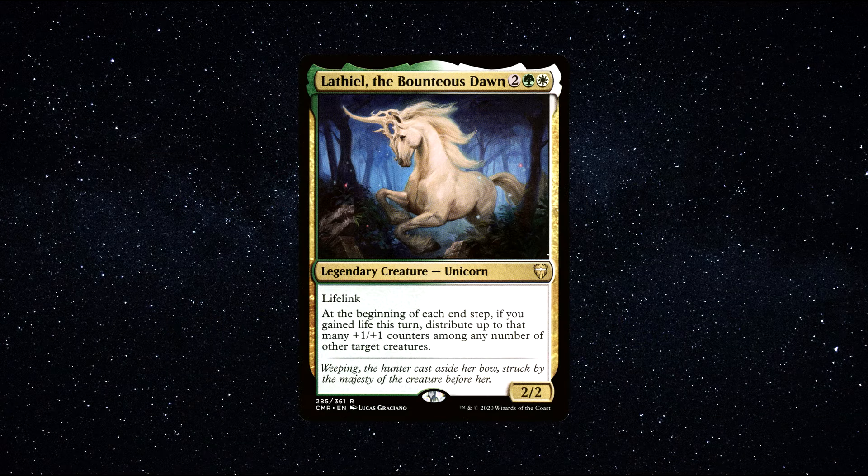Number 4. Lathiel, the Bounteous Dawn — a legendary creature unicorn that costs 1 white, 1 green, and 2 generic mana to cast. It has 2 power and 2 toughness and says the following: Lifelink. At the beginning of each end step, if you gained life this turn, distribute up to that many plus 1 plus 1 counters among any number of other target creatures. Lathiel fits perfectly into life gain strategies, which often involve numerous cards that allow you to gain life. The more life gain triggers you can gain per turn cycle, the more you can exploit Lathiel's abilities and distribute those precious plus 1 plus 1 counters among creatures on the battlefield. I think you can even give opponents' creatures plus 1 plus 1 counters, which could lead to some really interesting political plays. As a commander in the Selesnya green-white color identity, Lathiel has access to a large range of powerful life gain spells, making it a great commander to brew with.